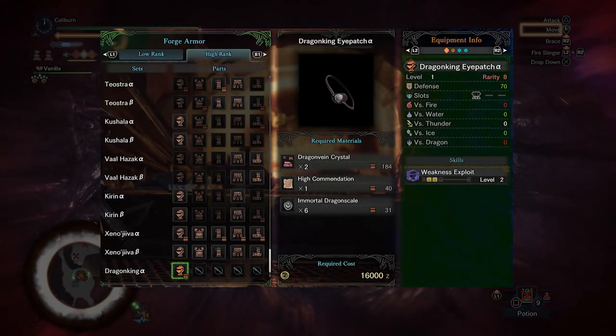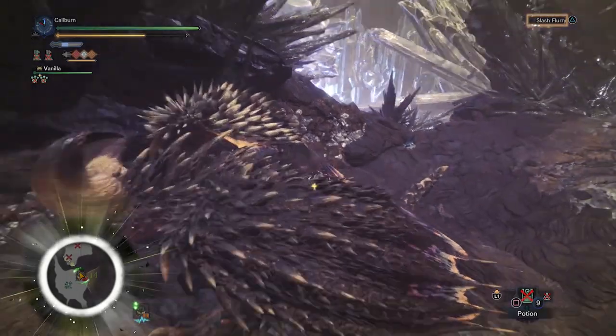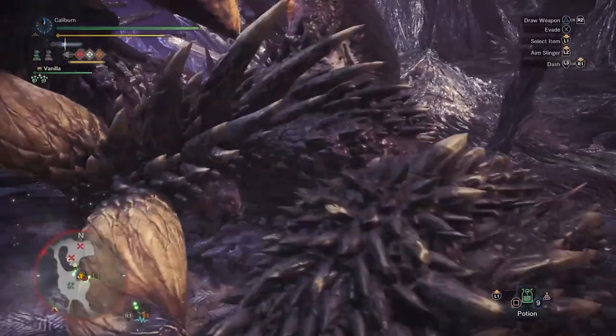Nergigante's Dragon King Eyepatch has Weakness Exploit Level 2 and a Tier 3 decoration slot, making it a great pickup. You can pair this with the chest, hands, waist, and legs of the Odagaron set to have a better set than the previous Protective Polish set.